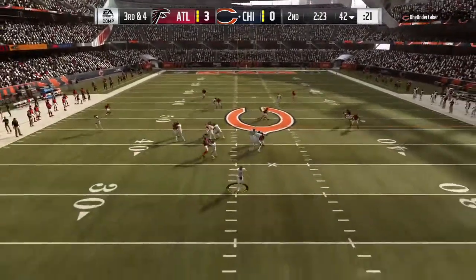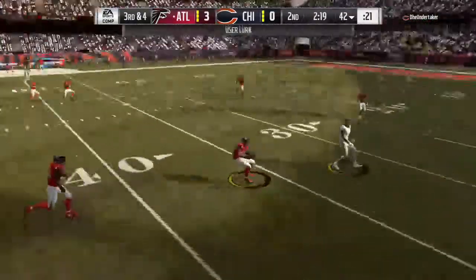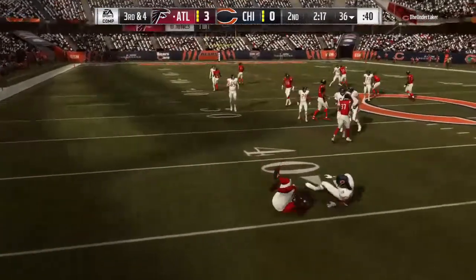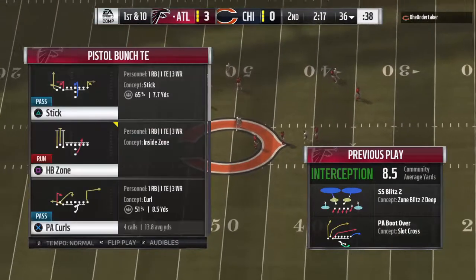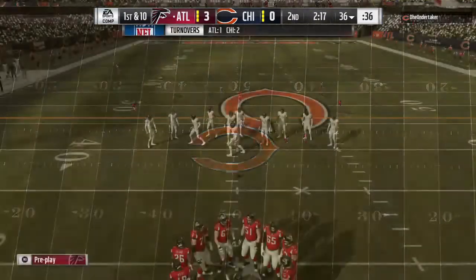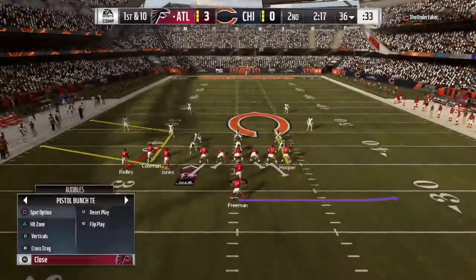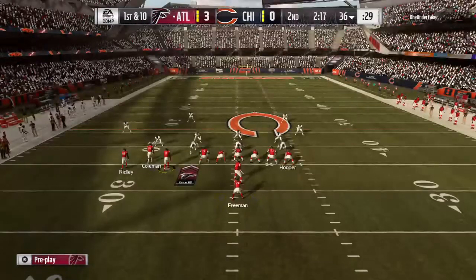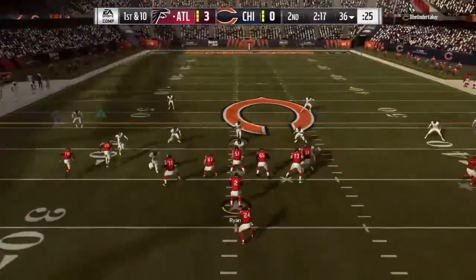They run play action for Howard — now Trubisky, flushed to his right, looks for White, but it's intercepted. Picked off by Deion Jones, the linebacker. And they take possession of the football at the 36-yard line. So that's back-to-back drives where they're throwing an interception. Ordinarily we look at the offense and say, what's going on with your scheme? Maybe we should look at the defense and just give them a whole lot of credit — they've got them frustrated right now.